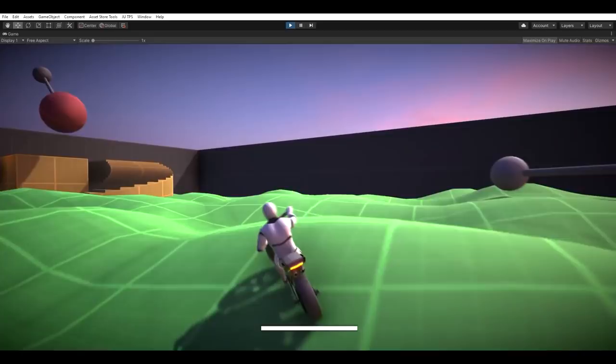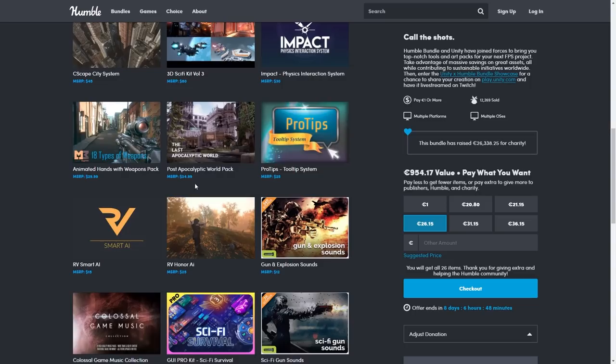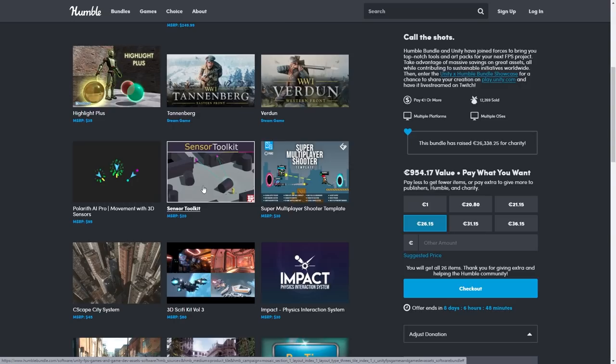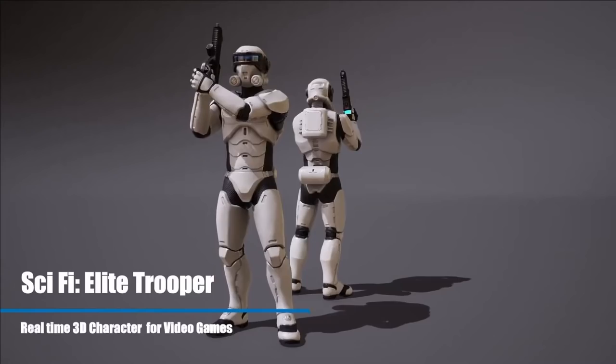There's even more awesome stuff in the bundle — for example, you've got a UI pack with lots of UI elements, of course tons of sound effects and music, a really complex AI system, a physics interaction system, a bunch of sci-fi props, a multiplayer shooter template, some sensors to identify a bunch of things, and of course the two games I mentioned. So as you can see, there's tons of awesome stuff you can get for a very low price. If just a single one of these looks interesting, then the whole bundle is worth it.